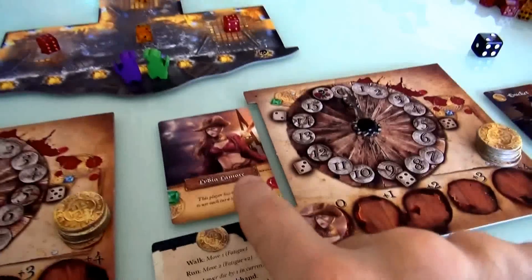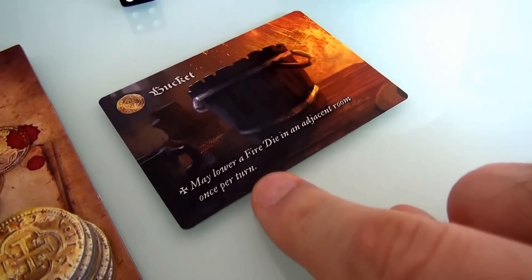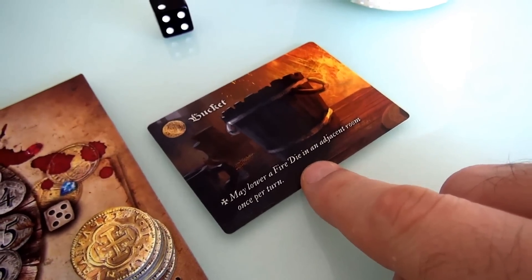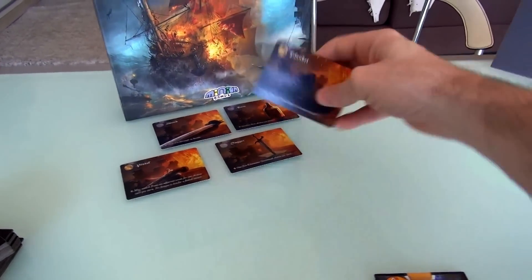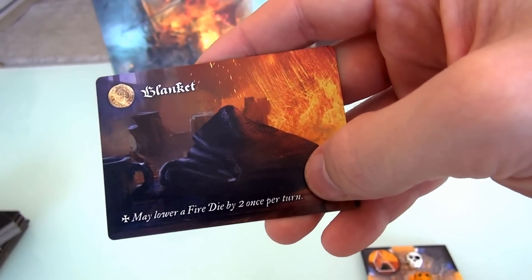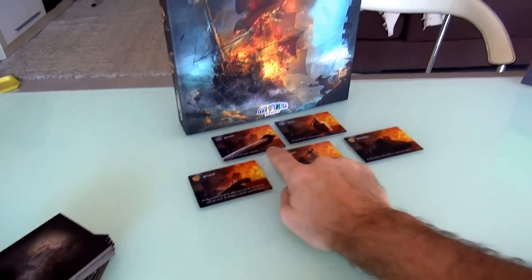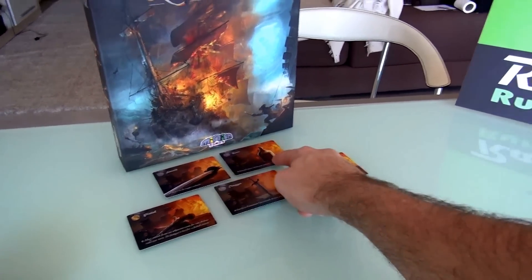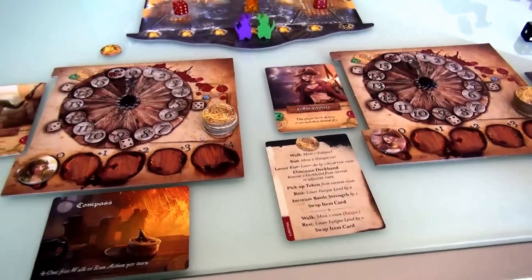One thing that'll help us is Jen — Lydia L'Amour. We all start with a randomly chosen item. I got a compass, which lets me do an extra move action for free every turn. Jen got a bucket, which can lower the fire die in an adjacent room, so Jen can fight fires without even having to go into a given room. There's also a blanket that lowers fire by two instead of one, a dagger for fighting deckhands, a pistol to fight from adjacent rooms, a sword adding plus one strength against tough enemies, and rum that lets us recover fatigue without spending an action.